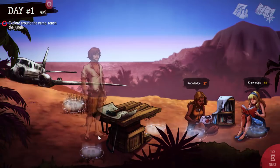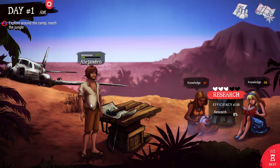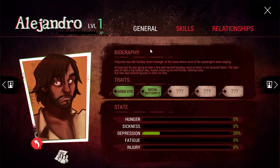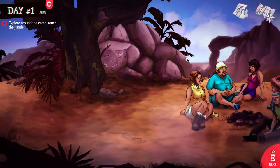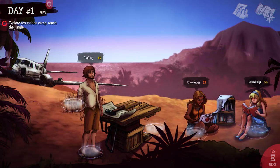Alejandro is kind of our main leader. I think I want him at the workshop as a crafter — he's at 45 for crafting, which is pretty good. I love using Yuri as the scavenger.